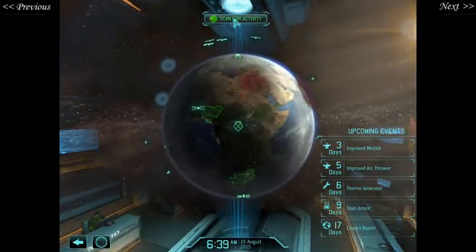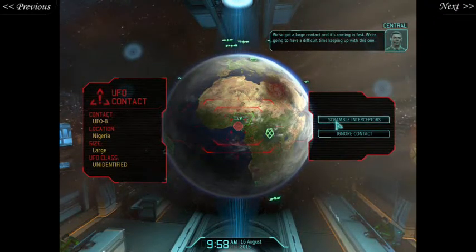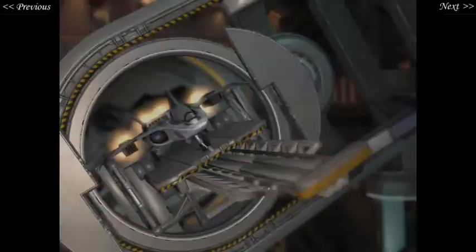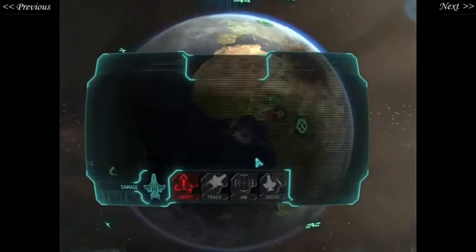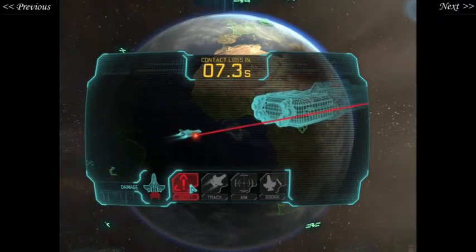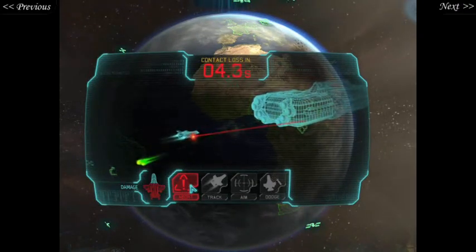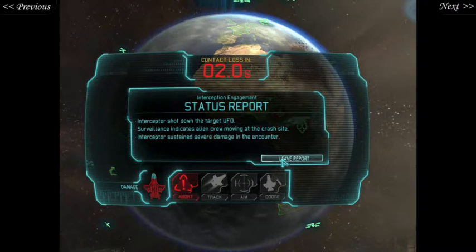We've got a large contact and it's coming in fast — we're going to have a difficult time keeping up with this one. Let's scramble the interceptors — the single interceptor. We have the laser cannon. Hopefully the laser cannon is good enough. Probably not. Enemy is padlocked — it is a padlocked enemy. Enemy heavy fire! We've won. Interceptor shot down the target UFO. Surveillance indicates alien crew moving at the crash site. This interceptor sustained severe damage in the encounter.